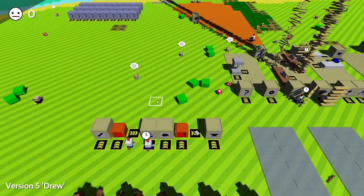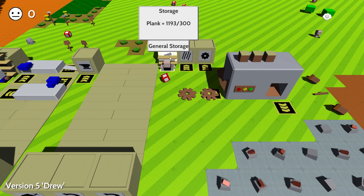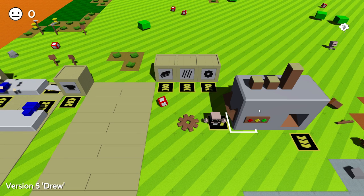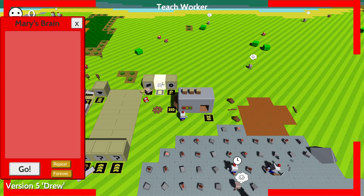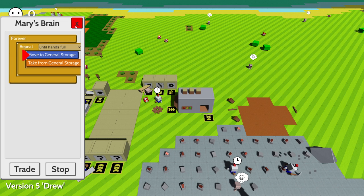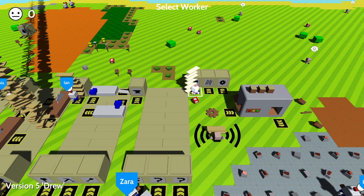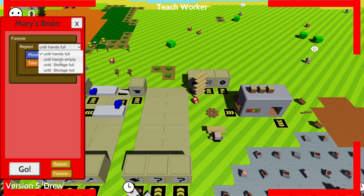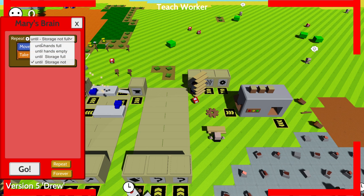I'm going to get an idle robot and a few planks. This messes up my factory a lot — I didn't expect that at all. Gears look a little different now too. I'm going to teach this robot to go take from general storage and repeat until hands are full, then go to storage, and keep doing that. Okay, hands are full — then you're going to go and take and keep repeating.